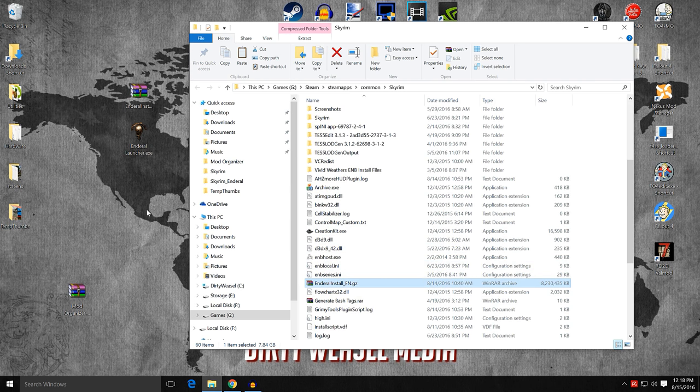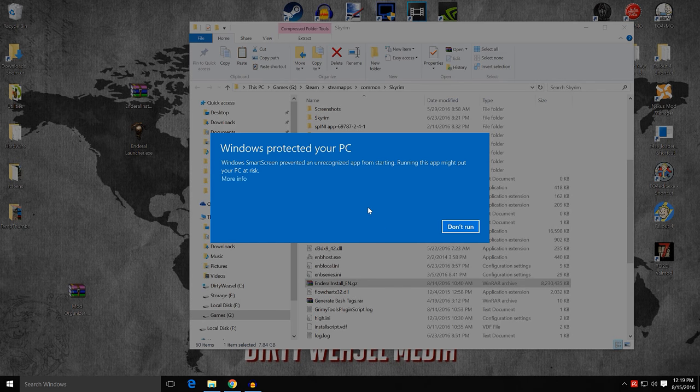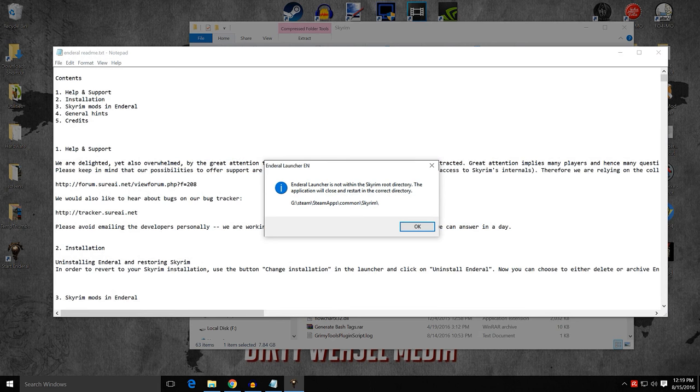The Enderal launcher will automatically detect wherever you put the Steam version of Skyrim — that becomes relevant later on when we try to do parallel installs. Go ahead and click the launcher. It's going to give you a Windows warning. Just click More Info and Run Anyway. The first window you're going to get says the Enderal launcher is not within the Skyrim root directory, and the application will close and restart in the correct directory, which of course is the Steam install. Click OK.